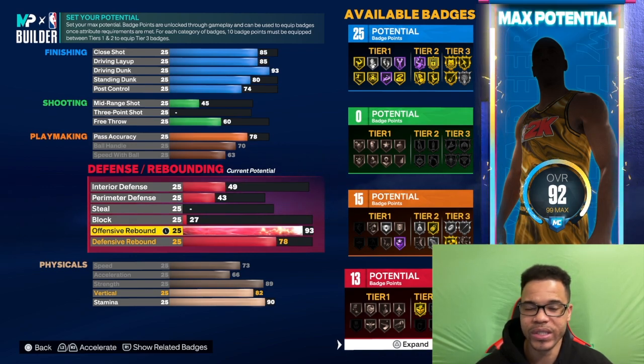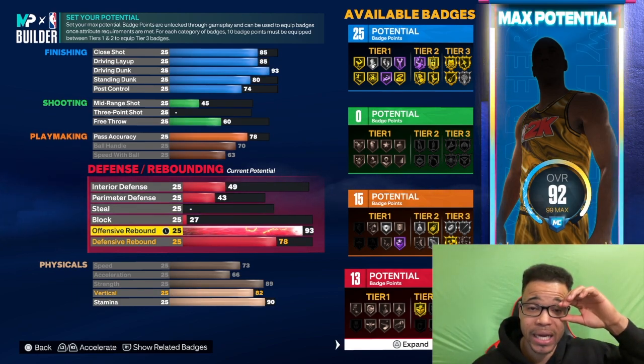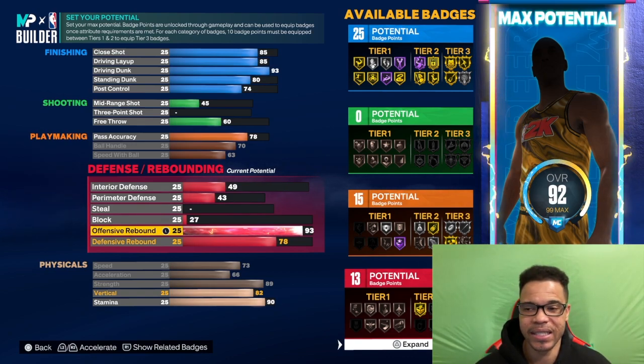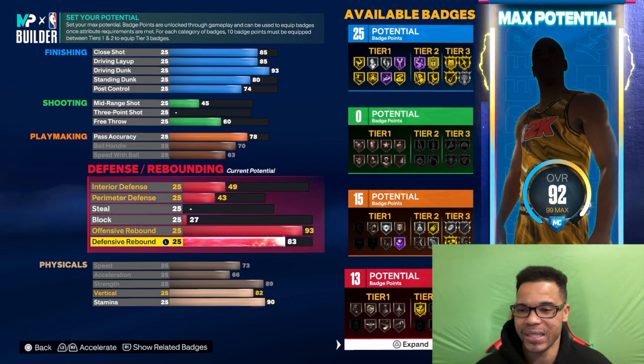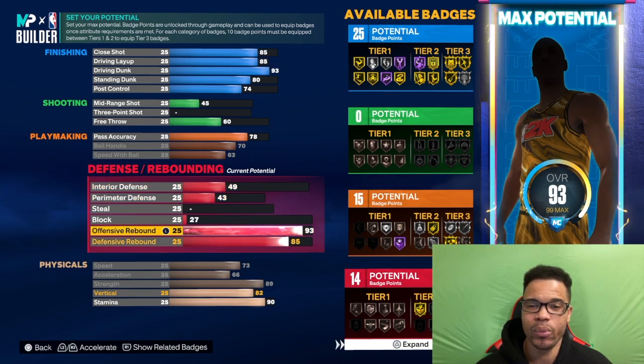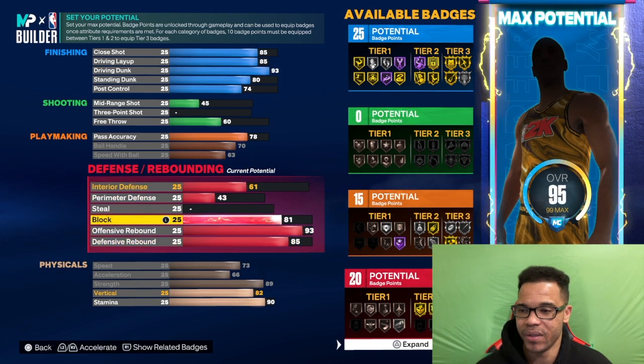The reason I did a 93 on offensive rebound is because I want you guys to get gold rebound chase — and gold rebound chase is very important for getting rebounds. Sometimes I do an 85 on both offense and defense, but me personally I can get away with 85 because I know how to box out and time my jumps. Some of you may not be able to do that, so that's why I did a 93 on offense and 85 on defense — you will have good rebounding on this build.